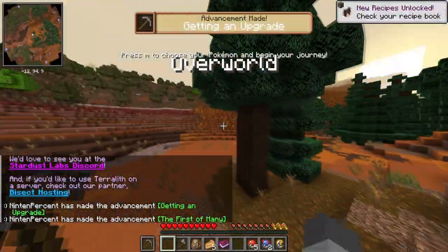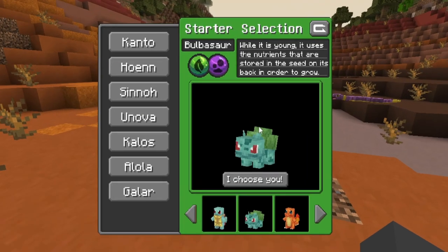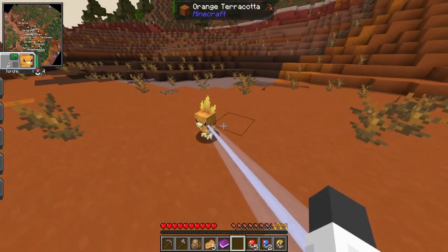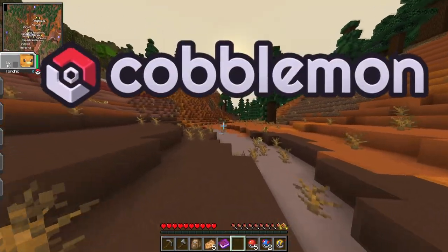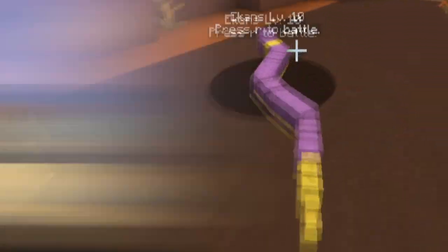We spawned in the world. Press M to choose your Pokemon. So if we press M — okay, that's nice. I think I'm gonna go with Torchic. I believe if I press R — there we go. Oh, look at Torchic, this is so cool! So this is Cobblemon, where all the Pokemon look more like they're from Minecraft than the ones in Pixelmon.